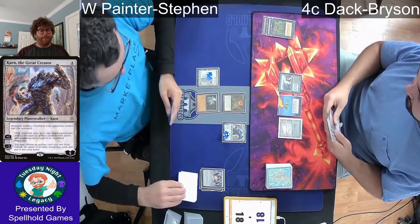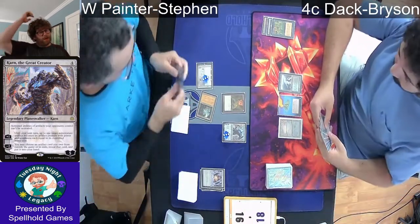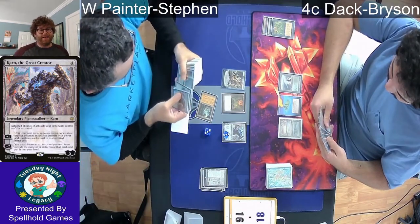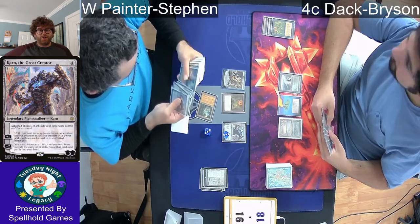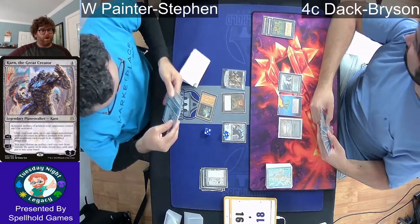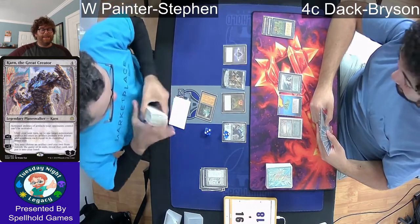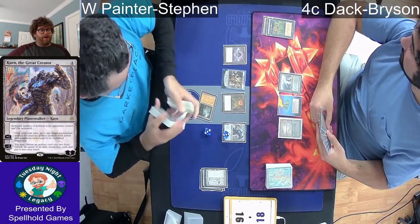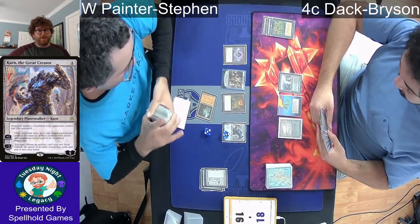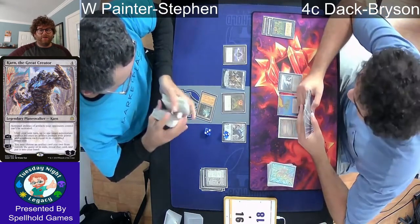Now as long as he's got one more mana — he's going to lose this Urza Saga right now — he spends the two mana to get the Karnstruct, and now he's looking for that zero or one converted mana cost artifact out of his deck. He gets the Lotus Petal for some mana generation, but can't quite activate the Grindstone yet.